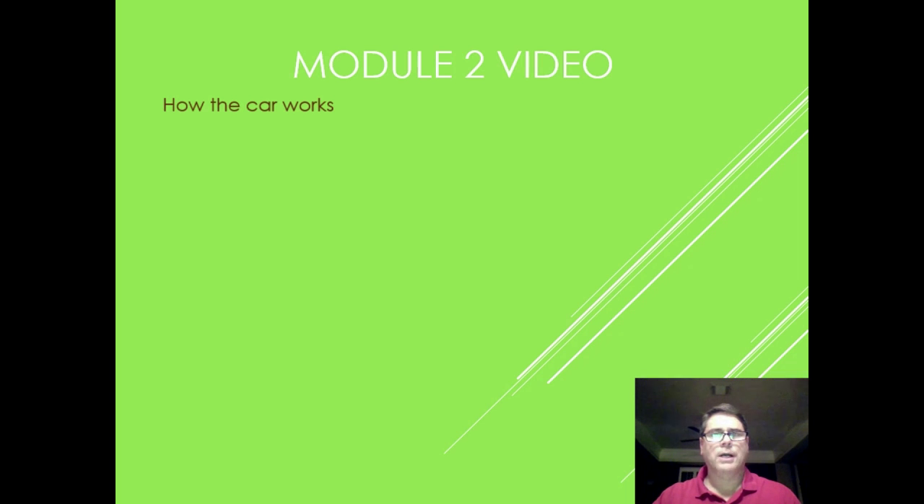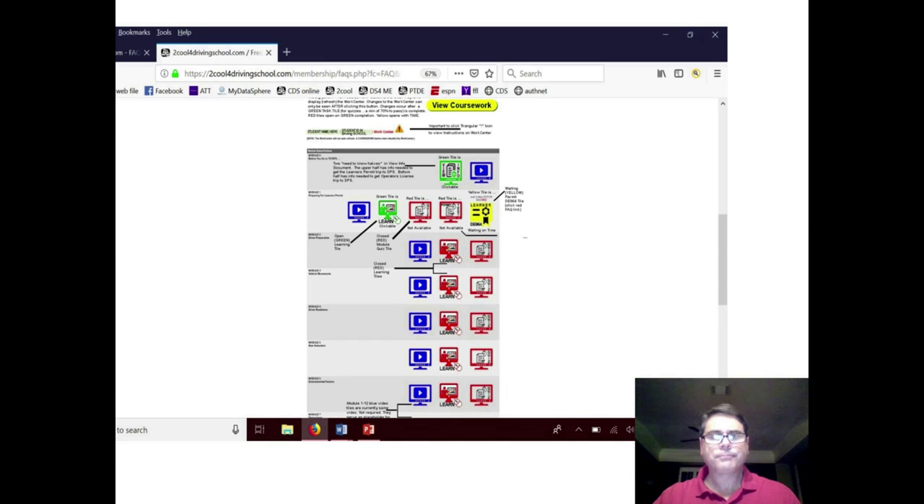Let's talk briefly about Module 2. You've already done Module 1. If the certificate is still yellow, you need to wait for the timer to go off — it'll gradually turn red if you didn't open the required sections. When it turns green, you go to the DPS to get your certificate, which should already be green and ready to go.